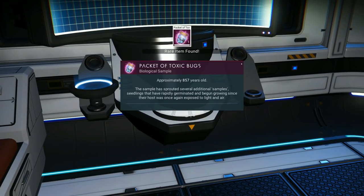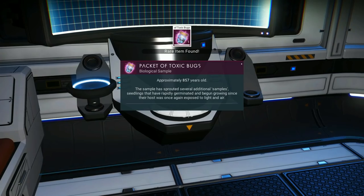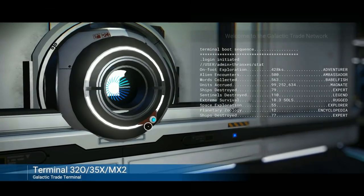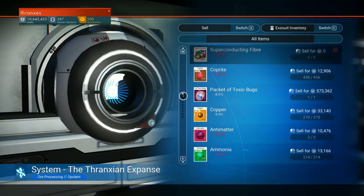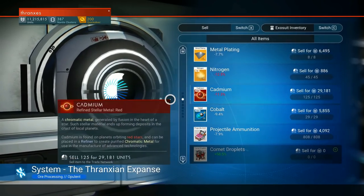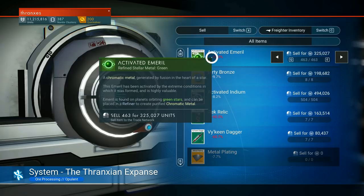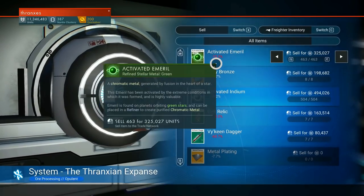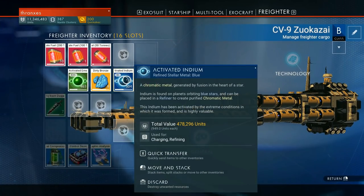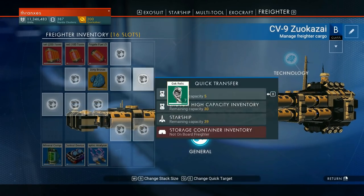Packet of toxic bugs, approximately 857 years old. This sample has sprouted several additional samples — seedlings that have rapidly germinated and begun growing since their host was once again exposed to light and air. We're going to sell the packet of toxic bugs. I actually might hold onto those activated metals — yeah, I am going to hold onto those activated metals because those are an extremely high amount of chromatic metals.